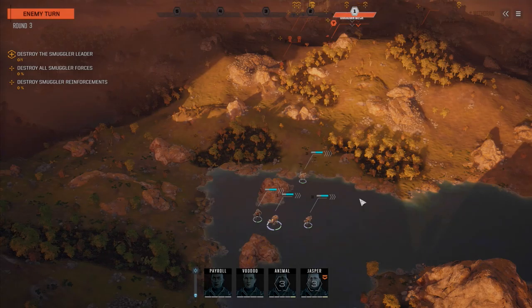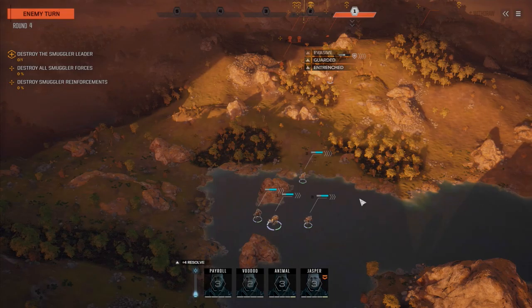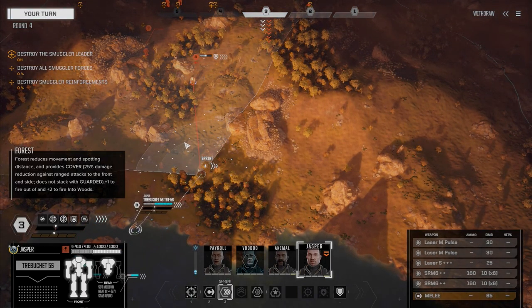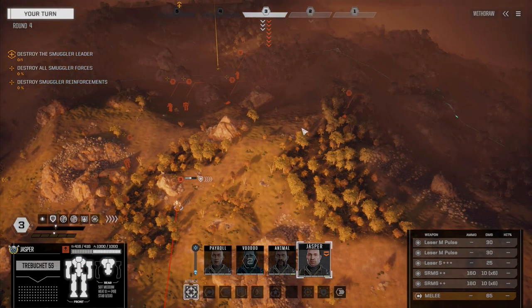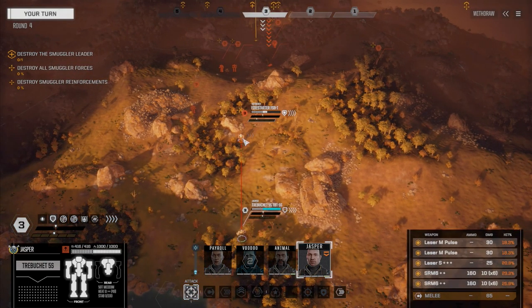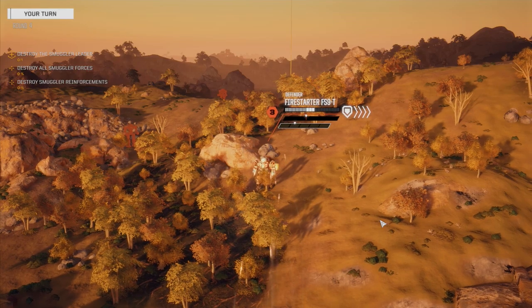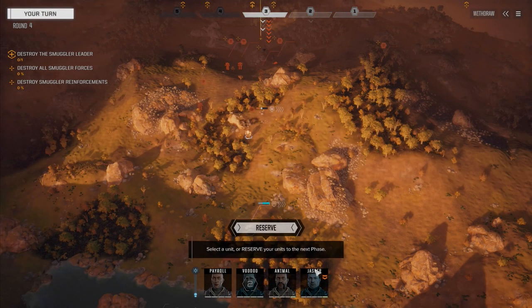Here they come — Fire Starter, so we're dealing with lighter mechs. Jasper, you're going to move forward and engage and take some fire. We've got two vehicles and five mechs so far. Let's fire on this guy — really lousy chances to hit, but we're going to unload with everything. We're back into good weather so heat's not going to be an issue, especially now that we're in the water.